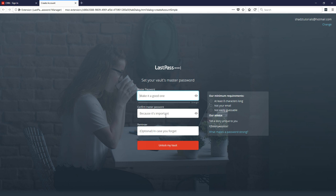We need to create a master password for LastPass. This is probably the only password you will ever need to remember — all your other passwords will be managed by LastPass from now on. There are minimum requirements: it's got to be at least eight characters long, not your email address, not easily identifiable, and not easily guessable. It gives you a bit of advice here on what to make your password.